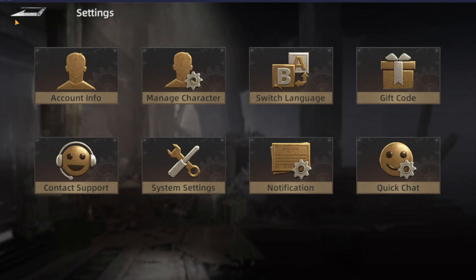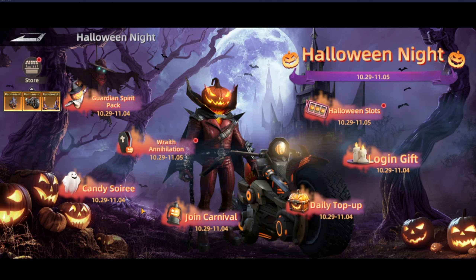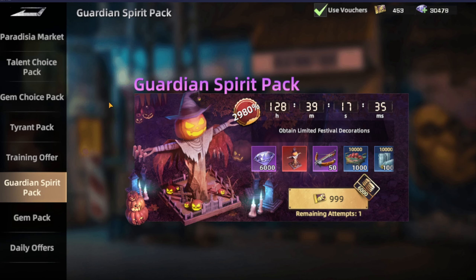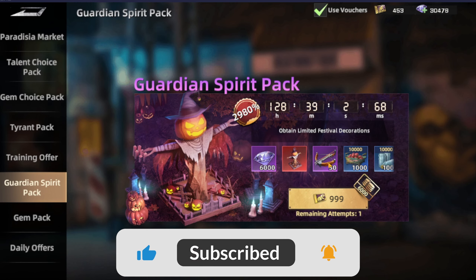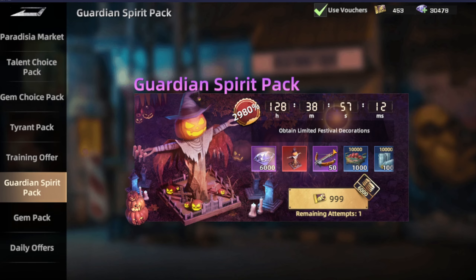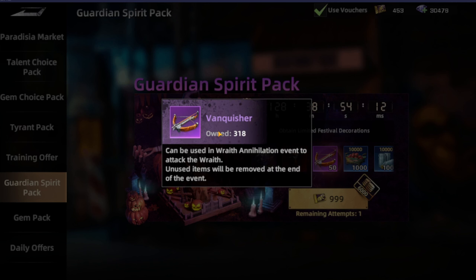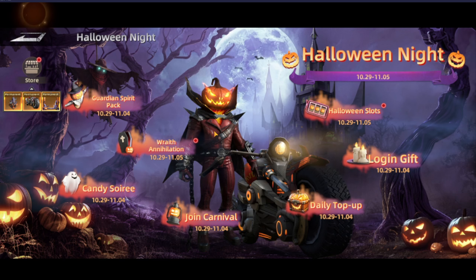Now moving to the event itself — we're having a total of seven tabs. Starting with the Guardian Spirit Pack, it's a ten-dollar package giving you a statue to put into your stats or page, increasing the rider HP by 12% and the rider defense by 4%, as well as the mighty integration. It's not a bad offer — you're getting a skin, diamonds worth ten dollars, some extra items, the vanquisher for the event, and IP points.